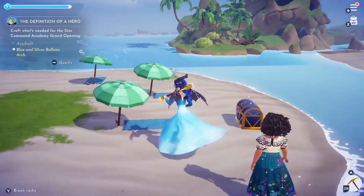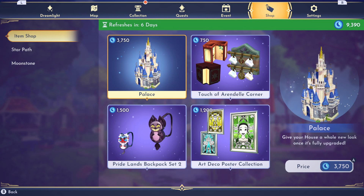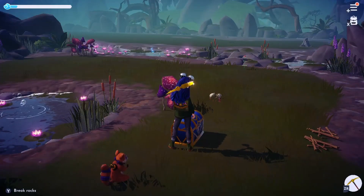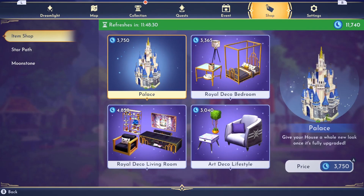In Disney Dreamlight Valley, moonstones are an in-game currency that we can currently use in a premium shop or to unlock extra stuff in the star paths. But without spending real money, moonstones aren't exactly easy to gather, and every moonstone is precious, especially with the prices that we've been seeing in the premium shop.